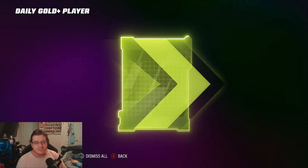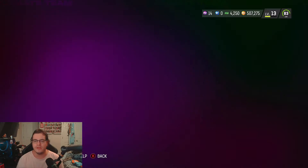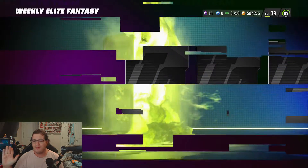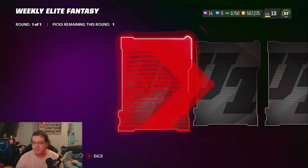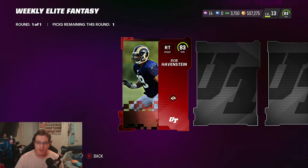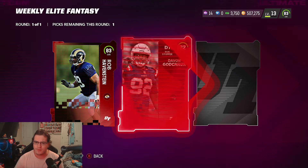I've already gotten one elite so far this week, and we get a 73 overall — looks like today's not going to be our lucky day. Now we go for the weekly elite fantasy pack. I'm expecting at least an 82 overall in here, hopefully something worth a lot of coins. First card: 83 overall Rob Haverstein.